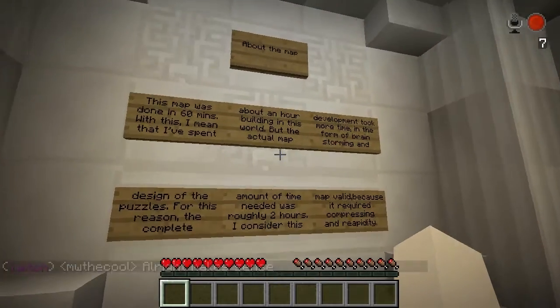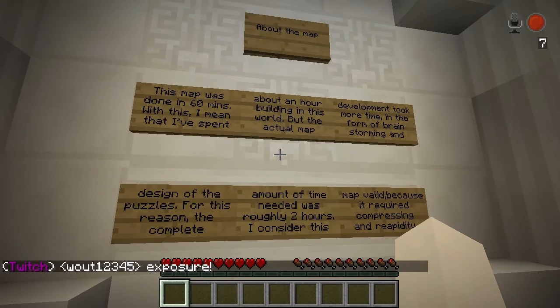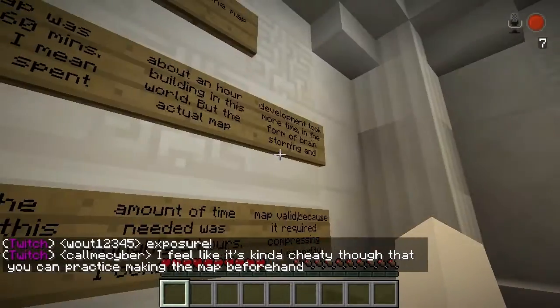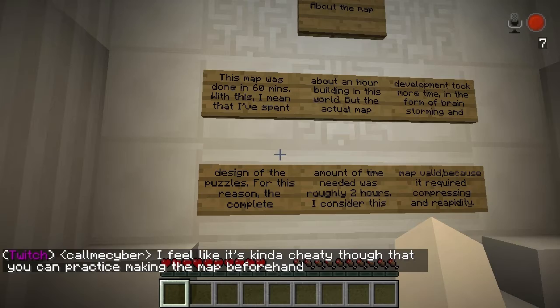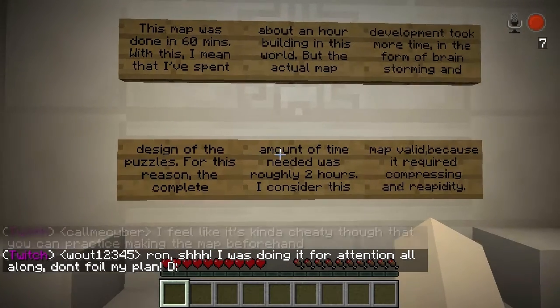About the map: the map was done in 60 minutes. I mean that I've spent about an hour building in the world, but the actual map development took more time in the form of brainstorming and design, which is fine. Nothing I can do about that because you technically have a week to think about your map before you have to create it in an hour. For this reason, the complete amount of time is roughly two hours.